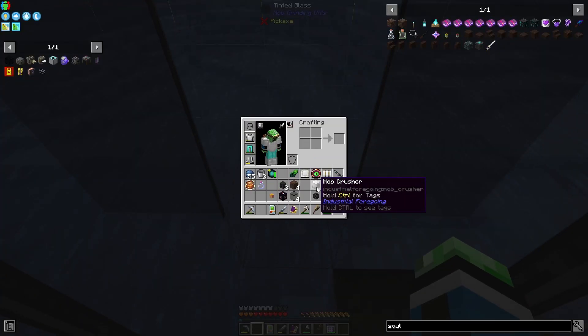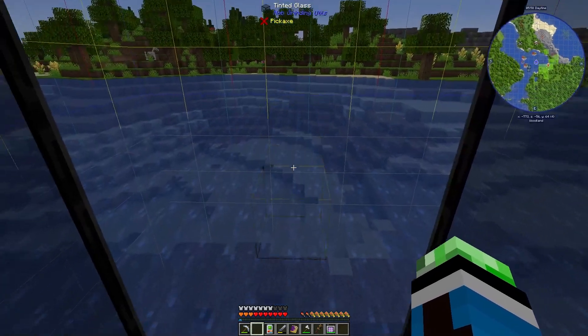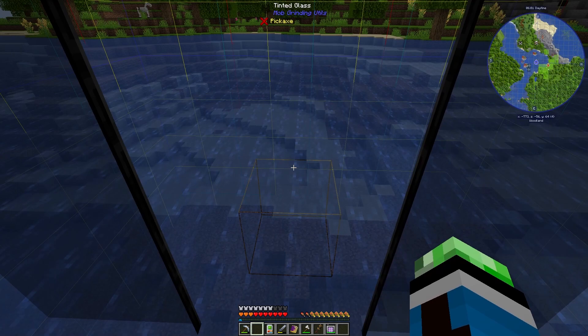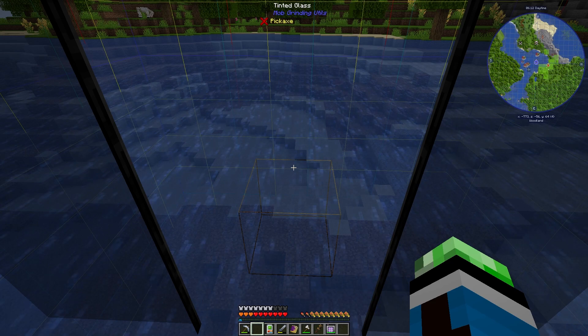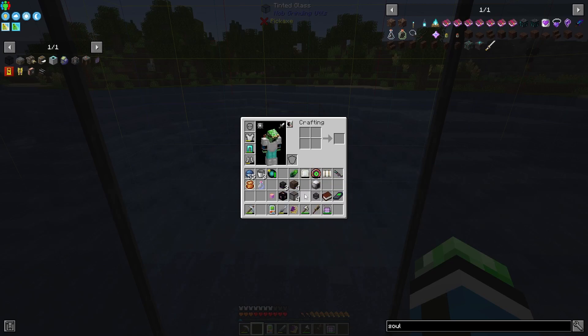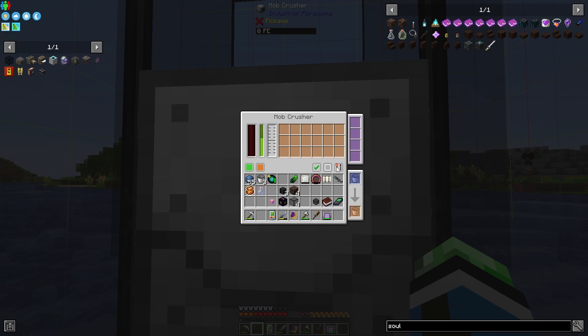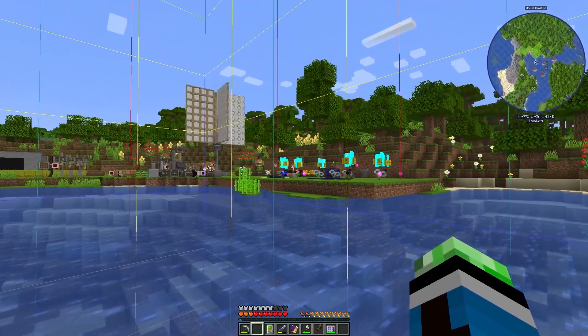So I also made a mob crusher, and I have a bottle with a sheep in it. My thinking is I want to summon the wither, then put the sheep in here. Then once the wither explodes, the sheep will die, it'll give me a wither rose, and then I can just put the mob crusher down and have the wither be killed immediately. So how about we go ahead and do the mob crusher — let's do it here now. Let's also put it on run on redstone, just so I don't have to deal with the essence. Or I can extract all the essence and put it in my experience obelisk.